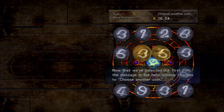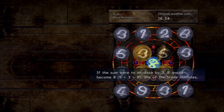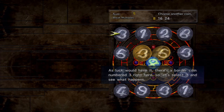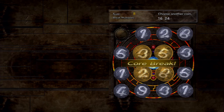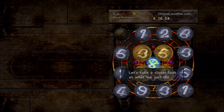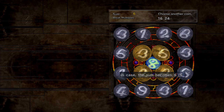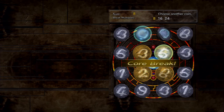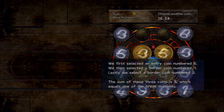Coins cannot be unselected once chosen — you can't go back and change your mind. For example, if you have a sum of five and want to make 8, 16, or 24, you add three to get eight and that's a core break. Once you hit a multiple of the core number it breaks and you move on to the next number.